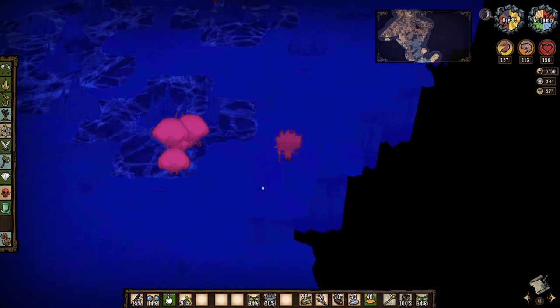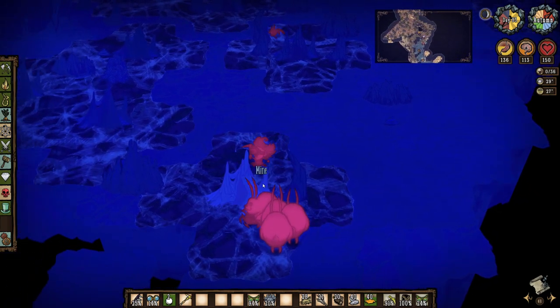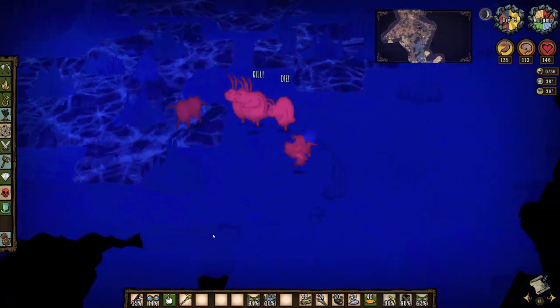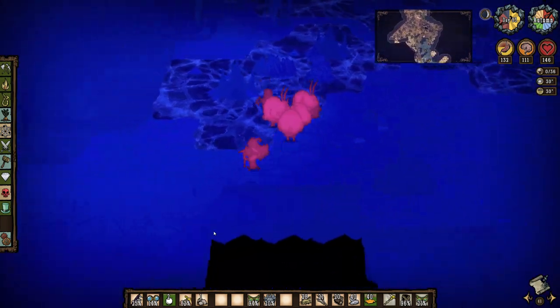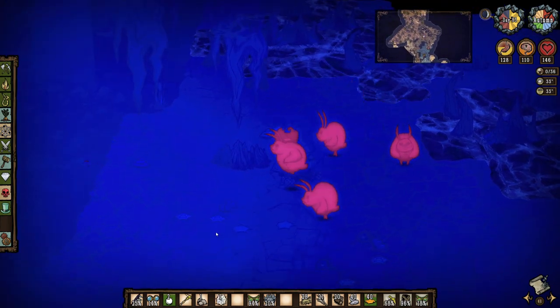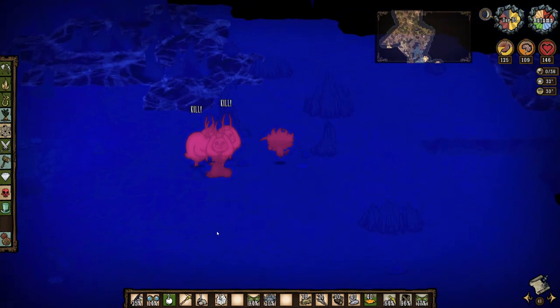The bunnymen hate these guys and immediately gank the spiders while I circle around to mine out the nests, destroying them, taking care not to pick up any of the monster meat which would make me a mortal enemy to the bunnies. About a minute later the sinkhole is open, but I go ahead and use the bunnies to clear out more of the spider dens.